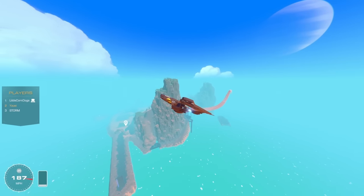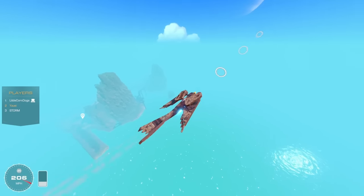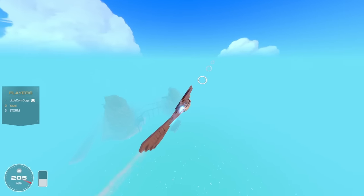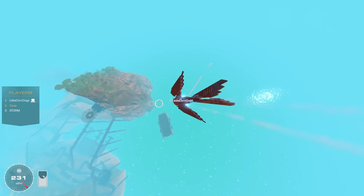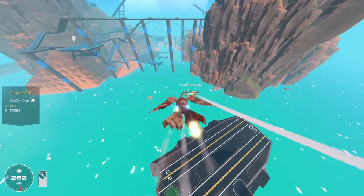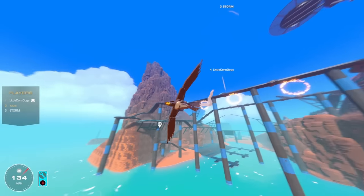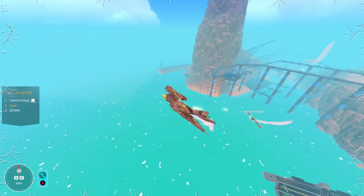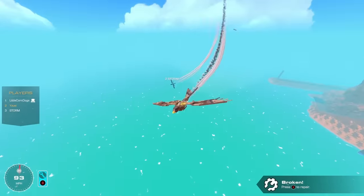Yuzi suspects the other two will team up on him in round two. Corndogs gives the countdown — three, two, one, go! Yuzi spots someone immediately and goes toward them. He boasts he can out-dive anyone at 250 miles an hour. A turbine gets completely ripped out of one craft. Yuzi gets behind someone and attacks. The hummingbird joins in unexpectedly — it wasn't planned but it's working. Both Storm and Corndogs converge on Yuzi.